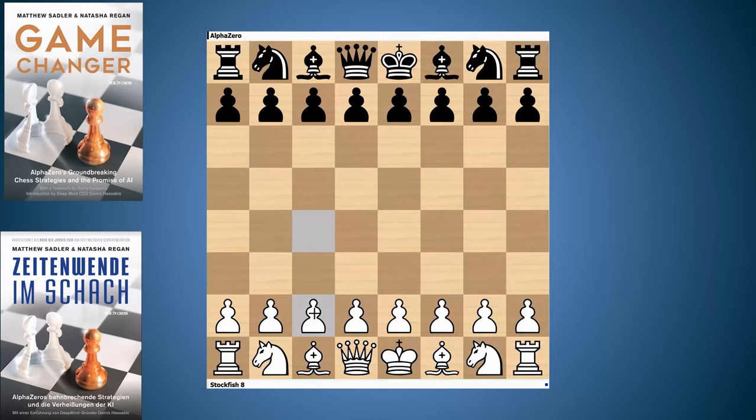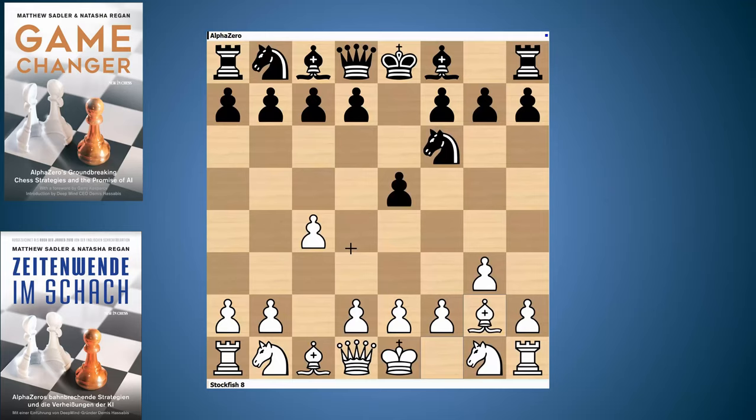So this is Stockfish white against AlphaZero black, which is just different to some of the previous English games we've been looking at. Stockfish here starts with C4, and this was the only move that was specified — we gave it C4 as the first move and then both computers can choose what they want to play. So E5, G3, Knight F6, Bishop G2, and now Bishop C5. AlphaZero normally prefers to play D5 in a Sicilian type opening but this time it's chosen Bishop C5 to get a sharper game.